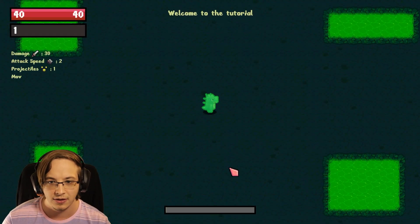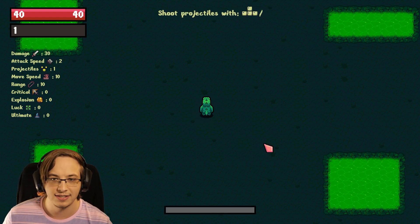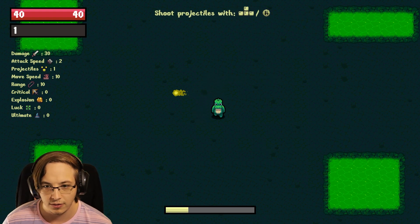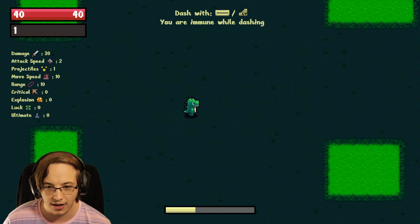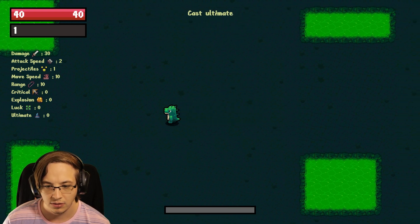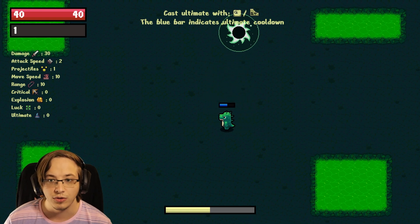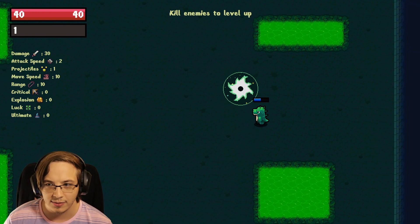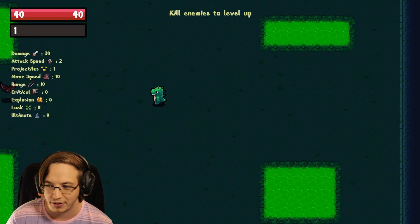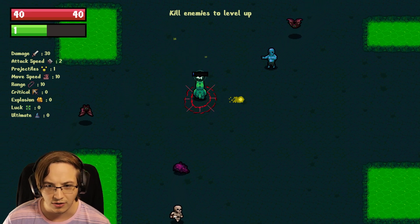We have a save profile here — welcome to the tutorial. I really like this cel-shaded pixel art. We have a controller but we'll go with keyboard and mouse. We can dash, and you have iframes when you're dashing. Cast your ultimate with Q — the blue bar indicates ultimate cooldown. There's some sort of portal here. Kill enemies to level up — makes sense. I like that the stats are just on the left, reminds me of Binding of Isaac. This art style is really cool.